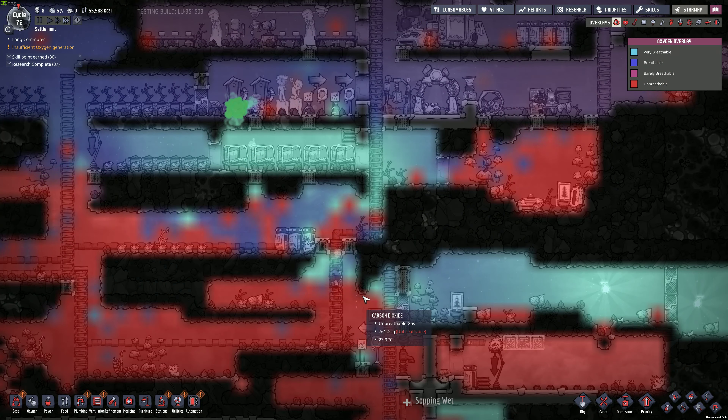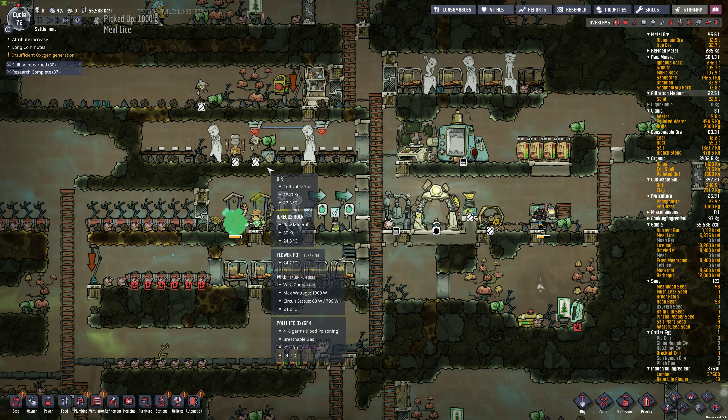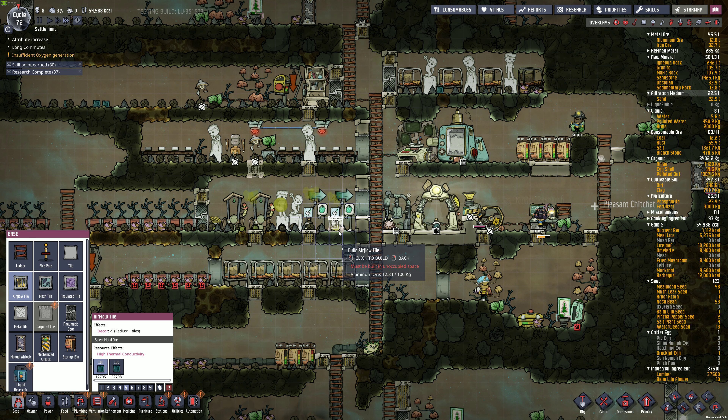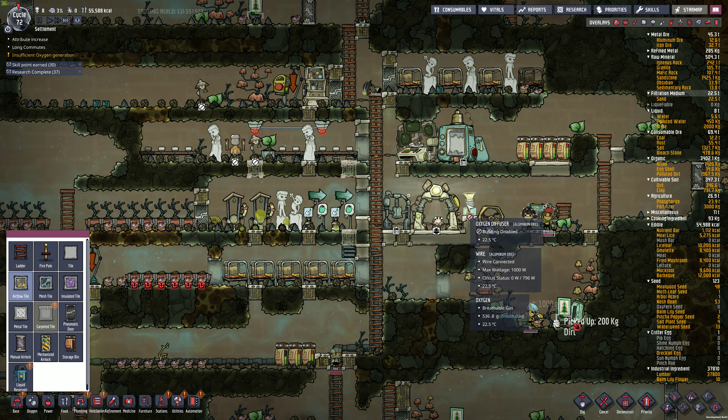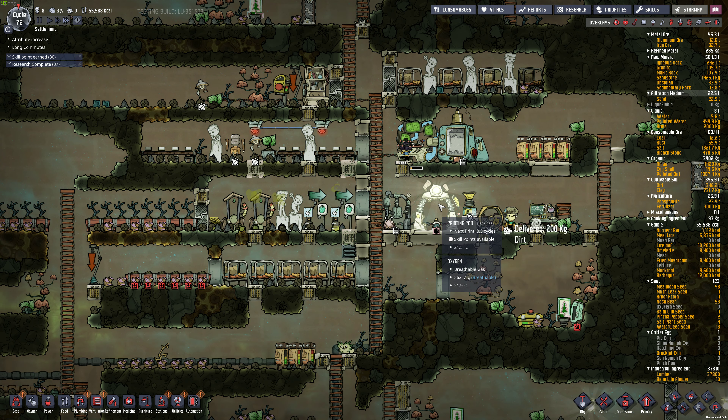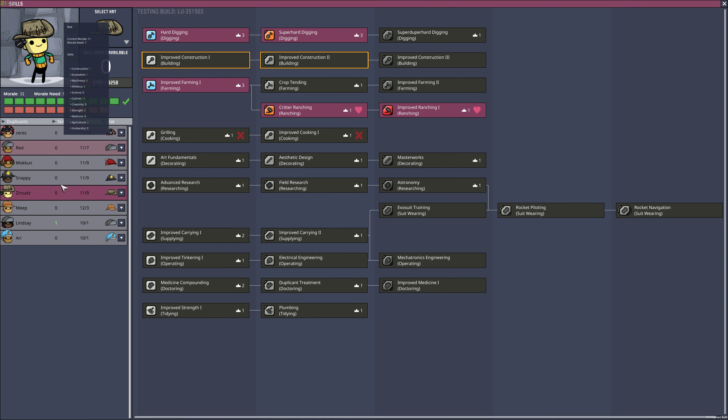How are we doing? Oxygen is not great - I need some more airflow. Put an airflow tile there, maybe a couple here. Upgrade some skills. Lindsay - oh, you're a good cook. But we'll do carrying first.